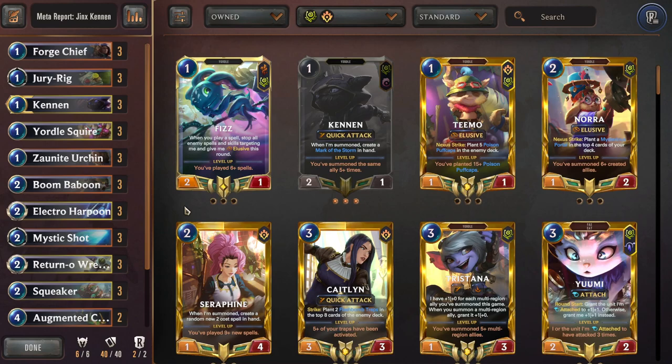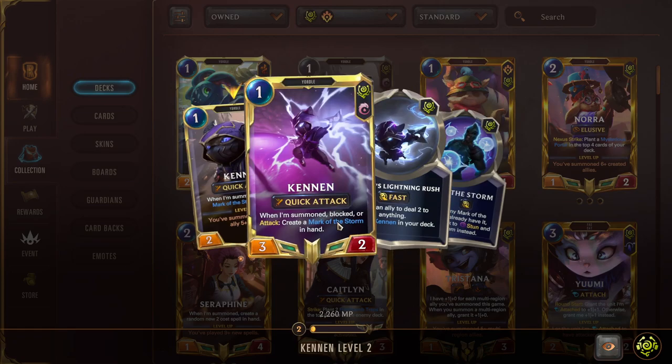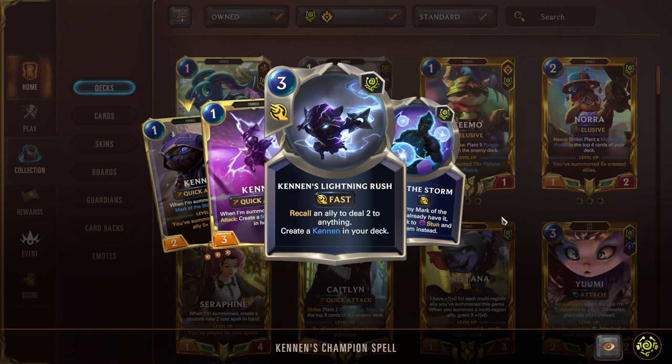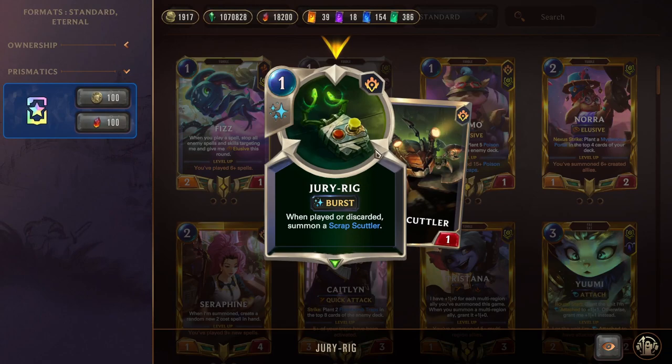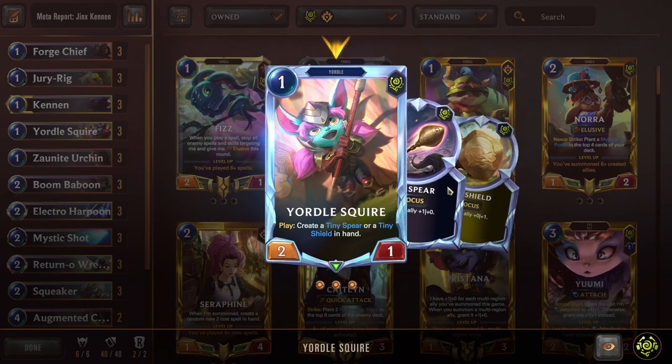Getting right into it — it has a lot of the spice from Jinx Samira Noxus Discard, but instead of Noxus cards we are in Bandle City. What Kenan is doing is actually not a whole lot — he's in here because you get a free spell to discard sometimes. We're not trying to level Kenan or play around him; he's just kind of there. If we're ever on double Kenan, though, his champion spell can turn into two direct damage to the enemy Nexus, which is relevant since we're not in Noxus and don't have as much direct damage as usual. But we do have Blowback from P&Z, Lightning Rush, and Electro Harpoon, so we can still get there. Other than that, we have Forge Chief — one two one, strike to refill one mana — Jury Rig as a good discard target, Kenan which we already talked about, and Yordle Squire who creates a discard target.